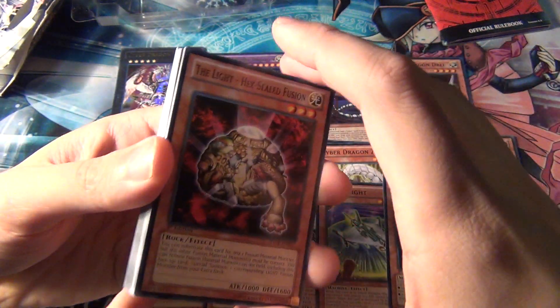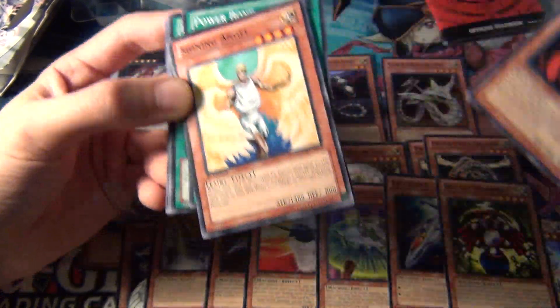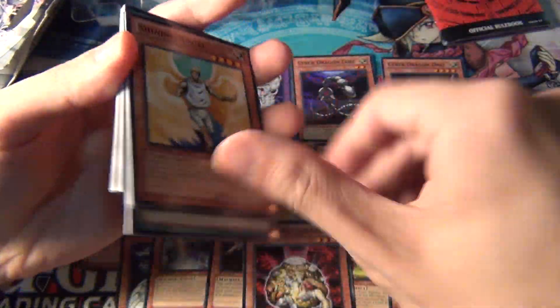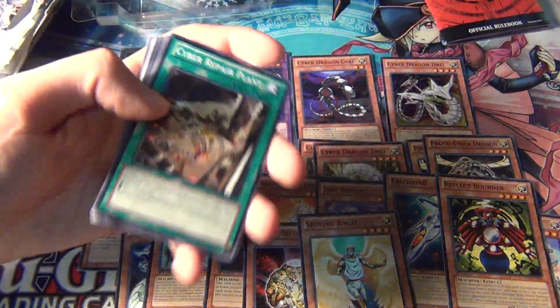It was originally an ultra rare, I believe. And then Light, the L-Light, Hexed Sealed Fusion, and a Shining Angel — because there are so many Light monsters. Would have been nice if they put an Honest in here as well.